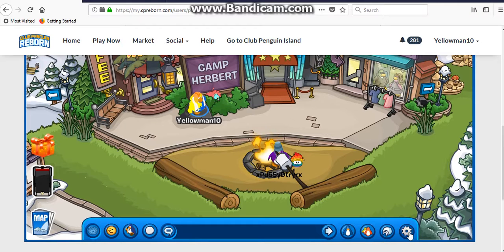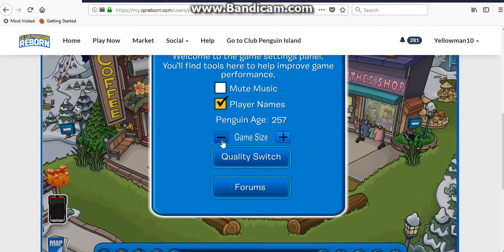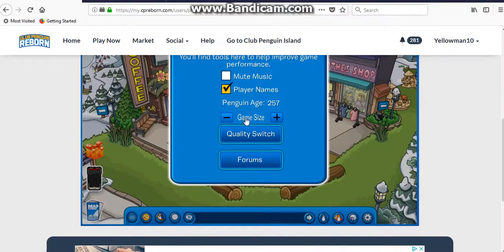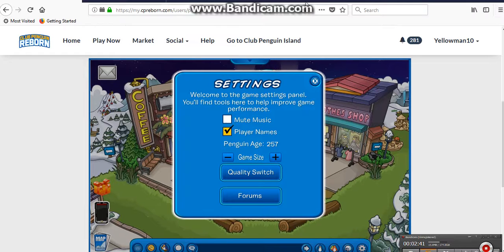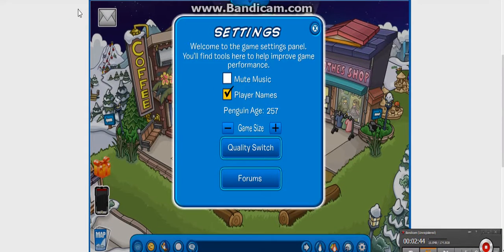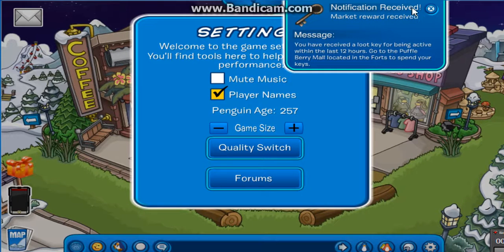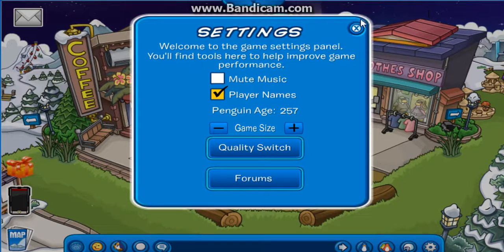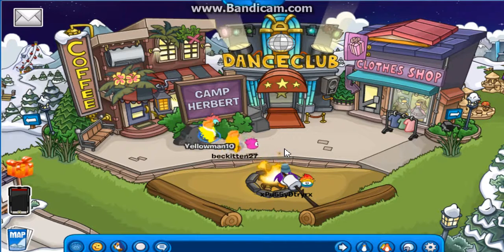Alright, we are now in game. Let's reduce the screen because I don't know where it was in full screen — I love to have it in a smaller screen. Now I need to switch the screen. There we go, all done. I'm gonna turn on the game sound. Alright, there we go. I'm gonna turn down the volume right there. Yeah, that's much better.